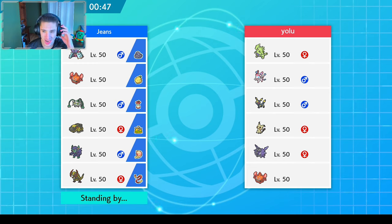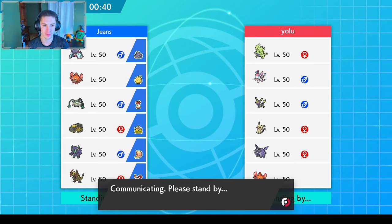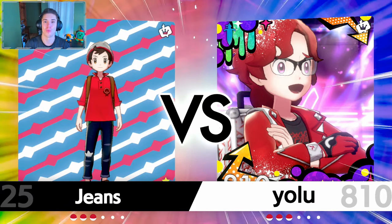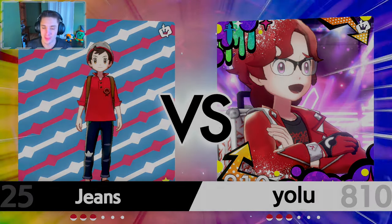We're coming off a nice strong win with our Haxorus just murking on everybody — that was awesome. I love Toxapex and Ferrothorn, they're such cool Pokemon, especially with the leftovers and the black sludge. You can stall a lot, especially if you get that leech seed off with Ferrothorn — constant heals, constant damage going out onto the opponent. Let's get it!